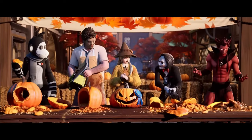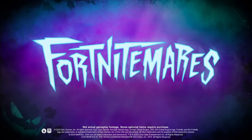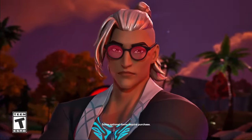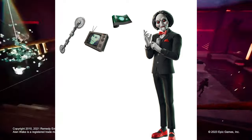The teaser trailer reveals a lot. It shows a bunch of Fortnite characters carving pumpkins. We've got characters that are very new to the game — we've got the skeleton monkey skin, we've got Leatherface, we've got a new version of Alexa, and we've got Billy the Puppet.